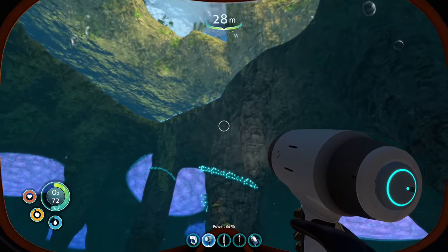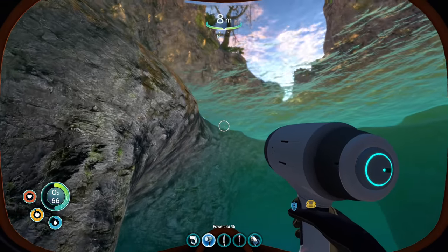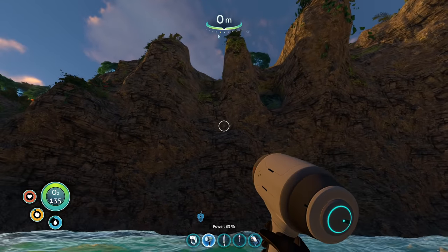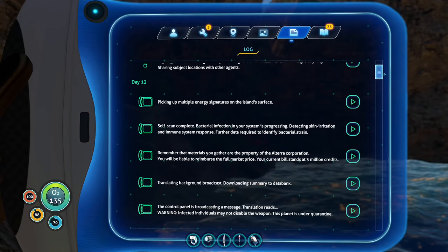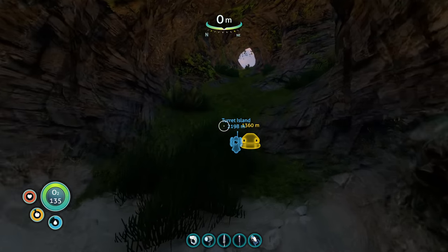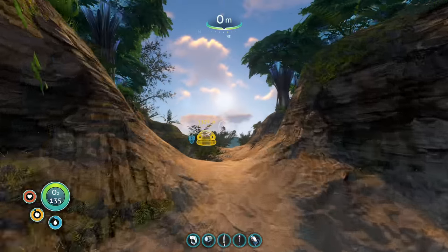Oh wait, is it daytime already? That was fast. Oh, this is probably - you know how we were looking out from the teleportation place? And then it said something like detecting massive energy sources underneath the island. Multiple energy signatures on the island's surface. Energy signatures could be anything. I don't know. For now it seems like we have seen everything we need to see here. Maybe it's time to go back again. We did get some new blueprints, so that's good.